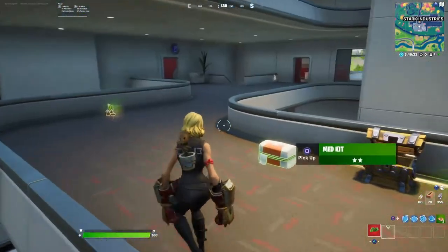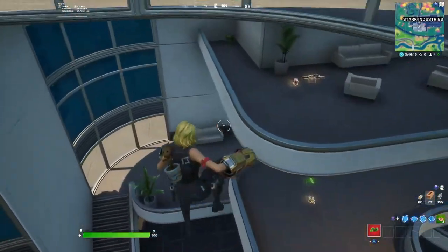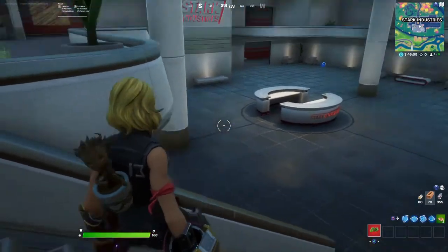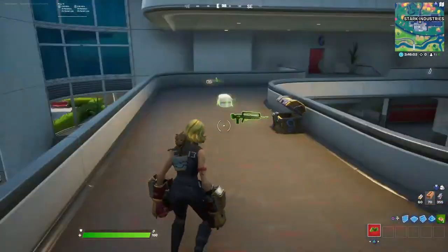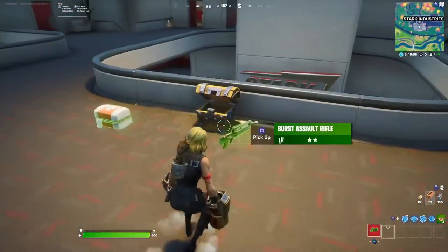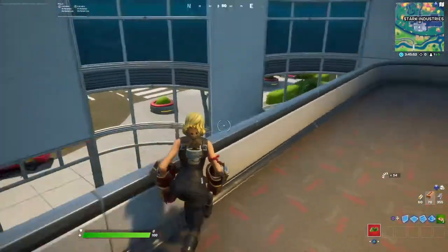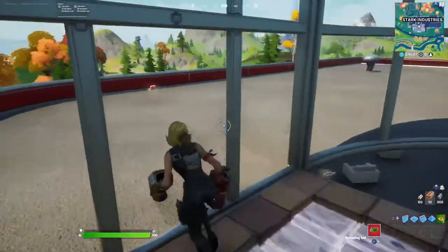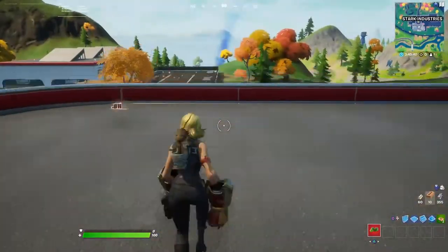Let's go to the roof just to check if there's anything we missed. Looking everywhere to see if I missed something but it looks like we did everything in this area. There's nothing else - there's just hallways and nothing you can interact with. On the roof there are no chest spawns but you do get a couple of weapons.